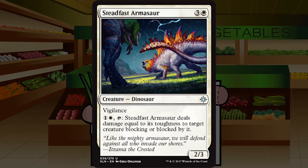Steadfast Armasaur is three and a white for a Dinosaur at common — a 2/3 with vigilance. You can pay one and a white and tap it, and Steadfast Armasaur deals damage equal to its toughness to target creature blocking or blocking it. There's a mild toughness theme with an Assault Formation-style creature we'll see later, making this effectively a 5/3 in combat. It will make opponents think twice about attacking into it. Not super sold on paying four mana for it, but in defensive decks it'll hold the ground very well. B minus.